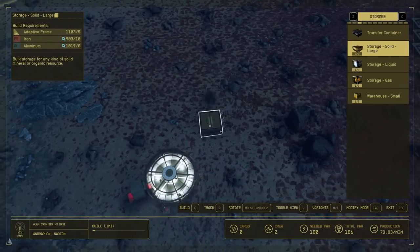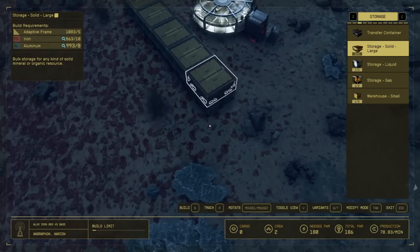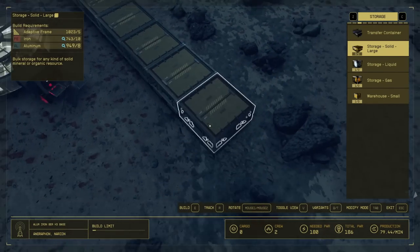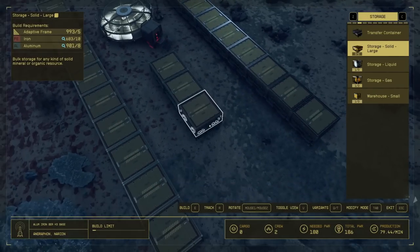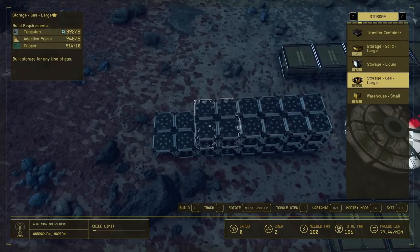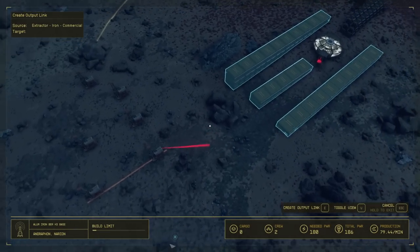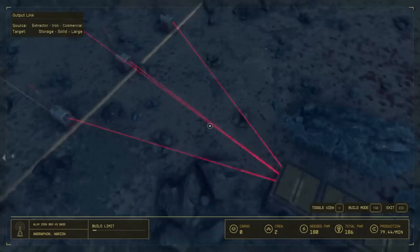At this point, you can start plopping down the large solid storage containers. Just keep in mind, in the beginning you only have enough supplies to throw down a couple boxes for aluminum and iron. Don't sweat it too much though, because since we have a workbench here we can make all the adaptive frames, and we're going to have tons of iron and aluminum. If this is your very first base build, you most definitely won't have enough supplies to build the beryllium boxes or gas storage containers. In order to start wiring, just hover over the item you want to wire and then click the create output link.